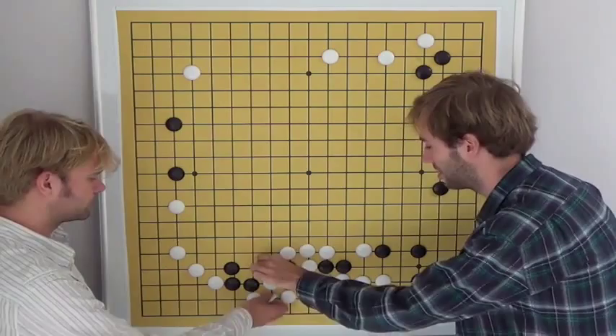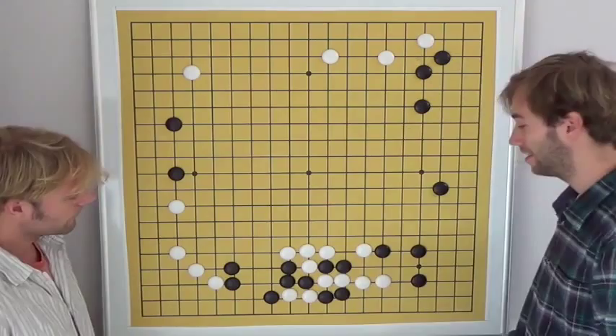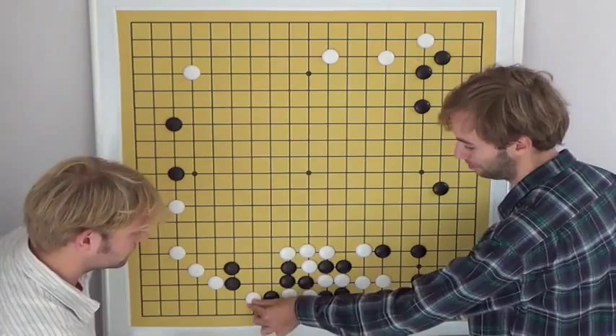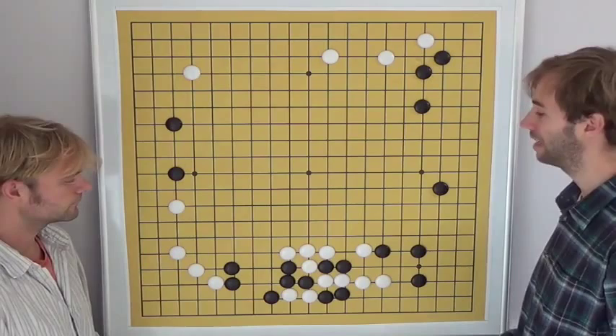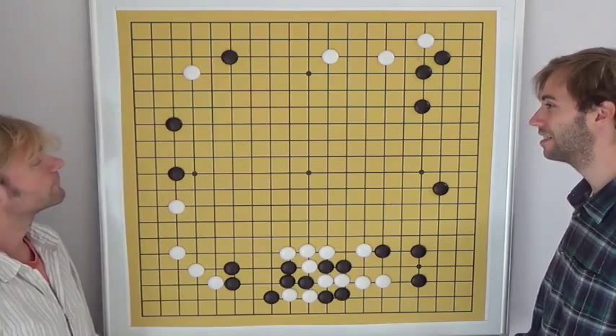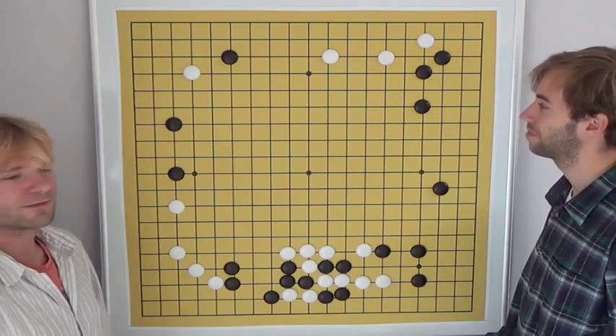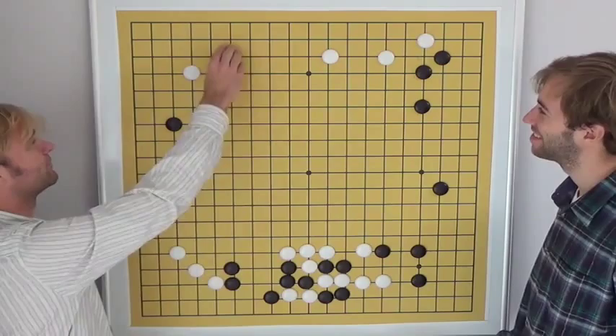We saw that black cannot capture the white stones. It looks like black is better off, but white still has this endgame and some aji, so it is not that bad for white. However, black is a little bit better off, also because black has sente. In the game black played there — it looks like a very natural move to try and attack the white corner, but it was heavily criticized. It was said that black should slide here instead.